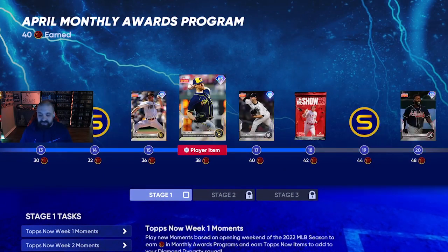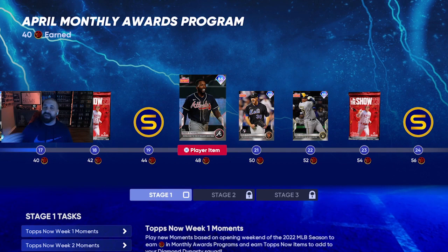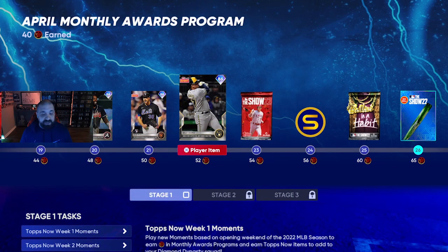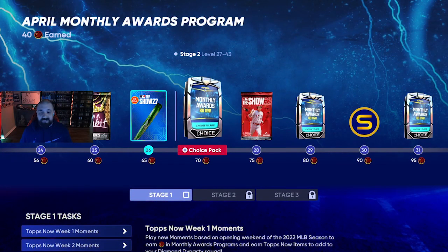Once you're at 52 program stars from Weeks 1 through 4, you're going to earn three additional Tops Now players — all diamonds. These aren't the most amazing cards, but you're going to need them for bigger collections later on. A lot of times there are random PXP missions where you have to do things with a certain team, and these cards can help you get that done easier and quicker.